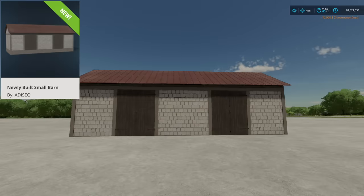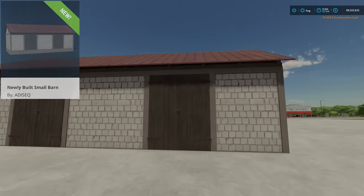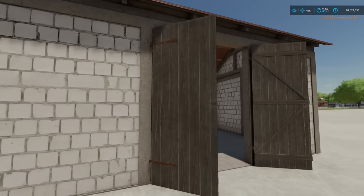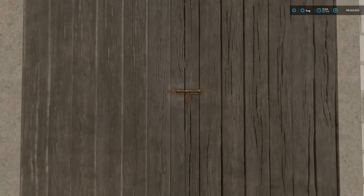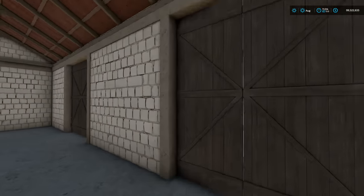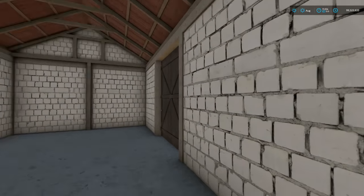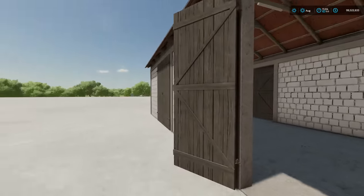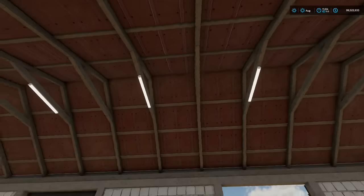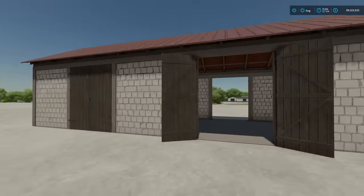Now we have the new stuff — the newly built small barn. Look at these doors, look how the sun goes off of them — the detail on that is so good. We've got some nice stone on there. And is this a light? It is a light — those are animated lights! That's awesome.